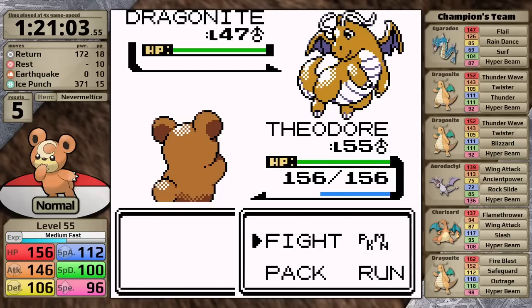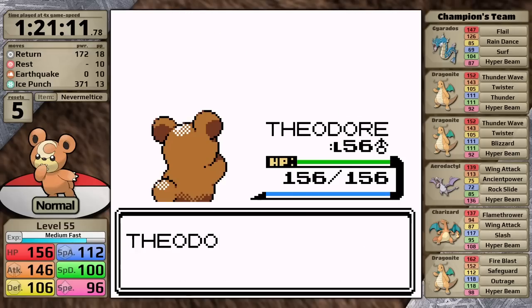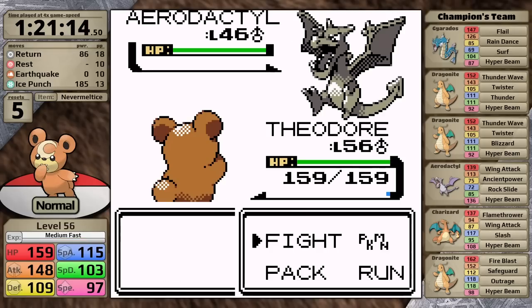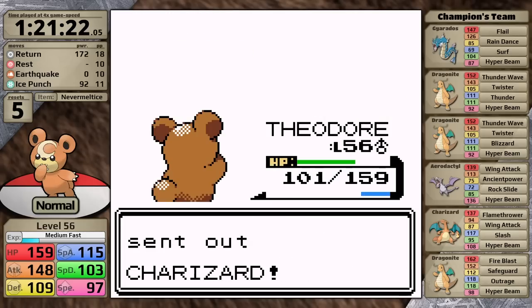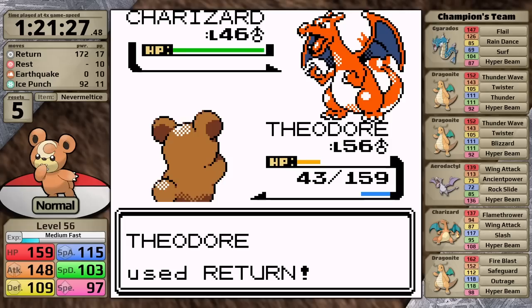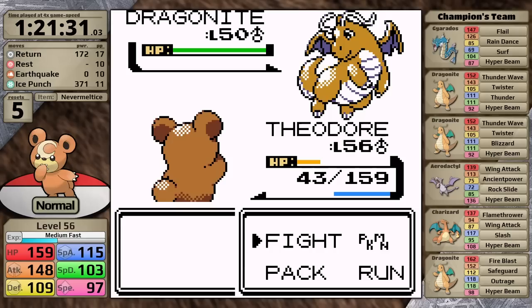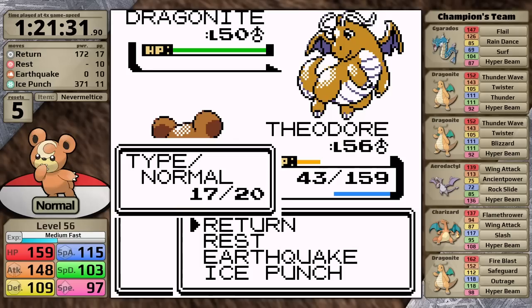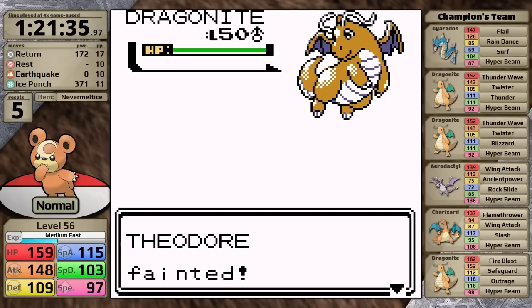Next is Dragonite — obviously a Nevermelt Ice boosted Ice Punch takes it out in one hit, and that means Lance's second Dragonite is also a one-hit. Time for Aerodactyl — obviously it outspeeds, hits Hyper Beam doing about a third, and then I take it out with two Ice Punches. Charizard time — it moves first, hits Flamethrower, taking Teddiursa down to orange health, and then I hit Return which gets the one hit. Lance only has one more Pokemon left, and I look down and the Dragonite has 98 speed but Teddiursa has 97 speed. As a result, Dragonite moves first, hits Outrage, gets a critical hit, and finishes me off.